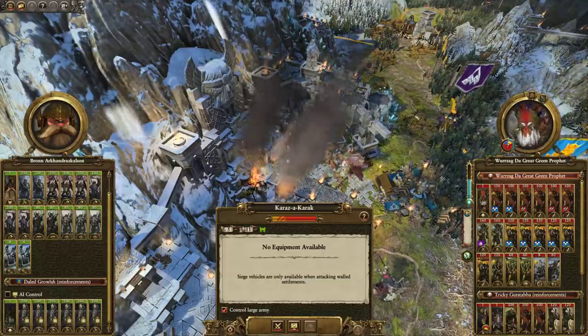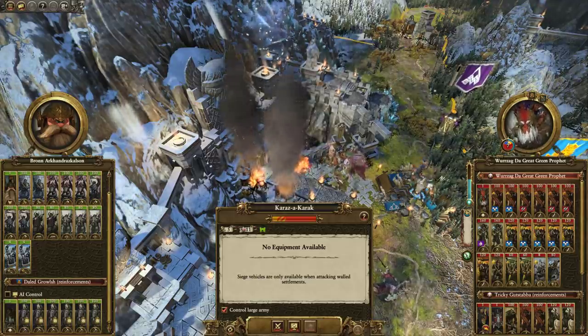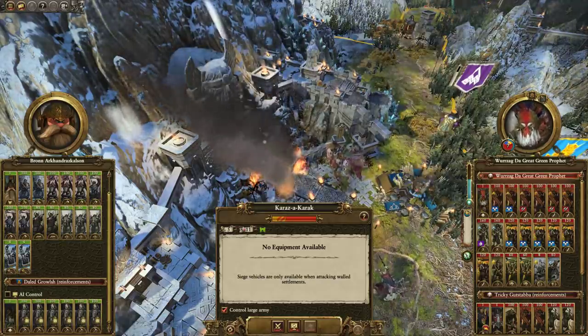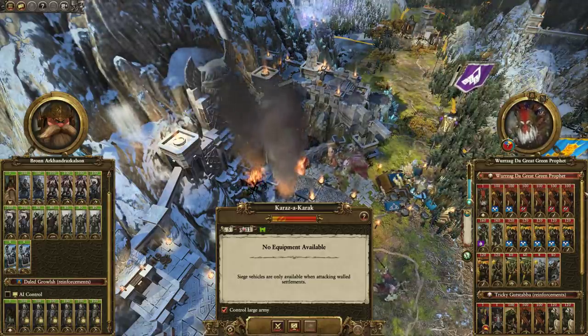So John Tudor here, and today we've got a Saving a Disaster battle playing as Karazza Karak, defending Karazza Karak against Scabii, which confederated Wurzag. Wurzag's not part of the Bloody Hands or Grimgorzard Boys, he's over here, so that's interesting.